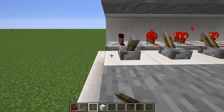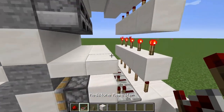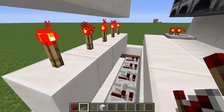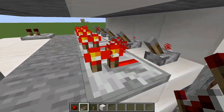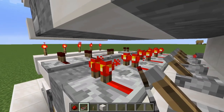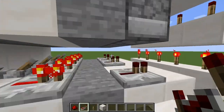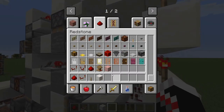These repeaters just always need to be powered. Then you will take more repeaters. You're going to want to invert the signal if it's for something that you want to power on when the code is correct. You don't invert the code if you want it to power off when the code is correct.